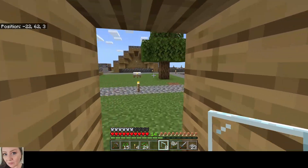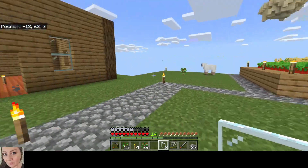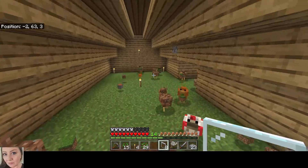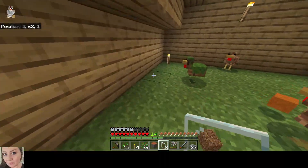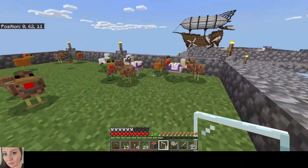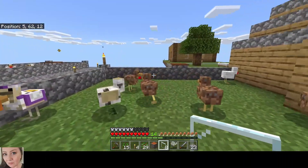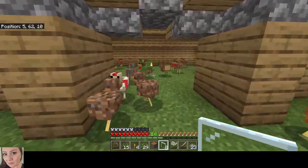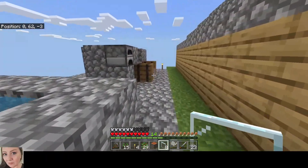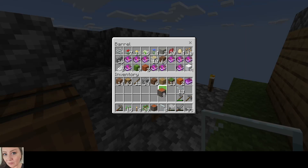I'm gonna make this kind of homey - make the best of our skyblock world. Next question: do I want acacia stairs or oak stairs? I think I want acacia because it's going to go up to the second floor, which is then going to be acacia as well. I didn't want it to all be boring oak, even though that is what we have the most of. Let's see if we can grab these.